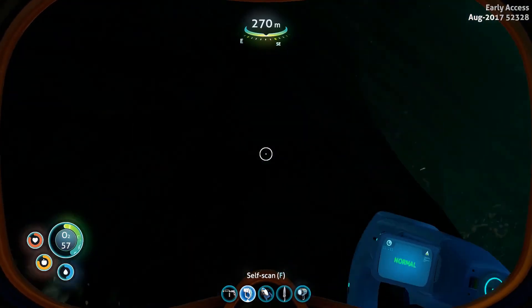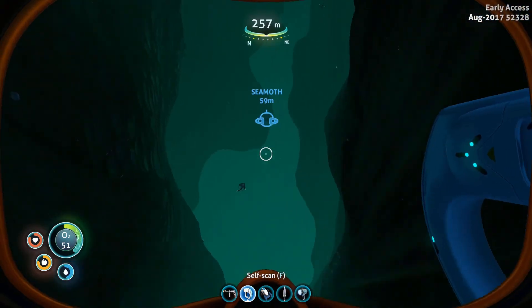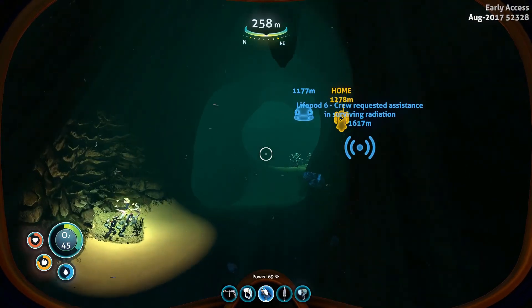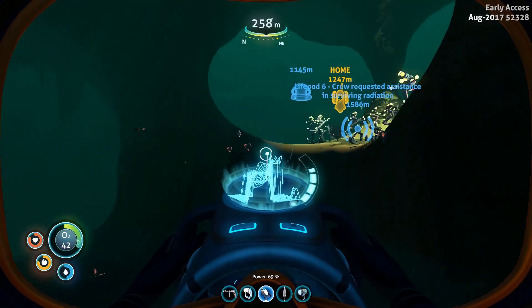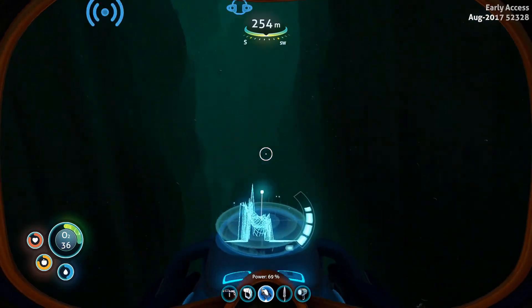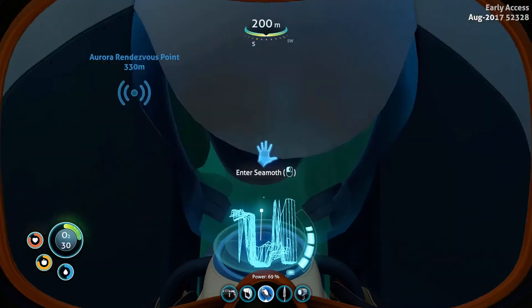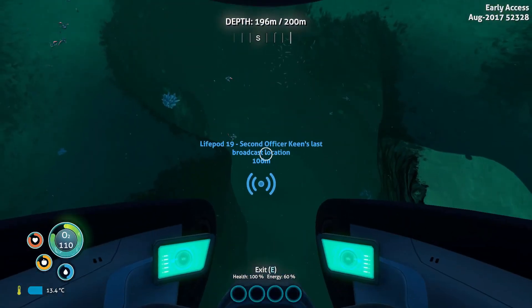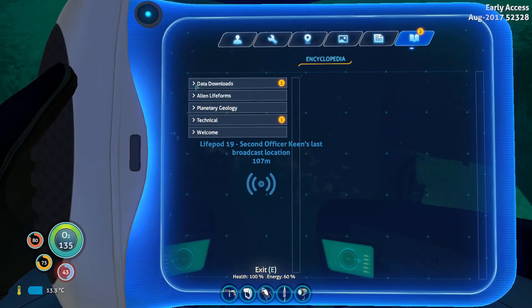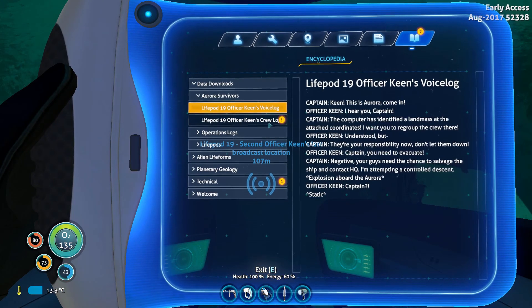Rock grub — normal. Yeah, look at all the worse. We're doing really good for oxygen here actually, you guys. I don't want to go too far away from the Seamoth. Something to find out — like where we get enamel glass or how we make enamel glass. I'm gonna grab some air here now. Let's see what that PDA had to say — data downloads one: Aurora.